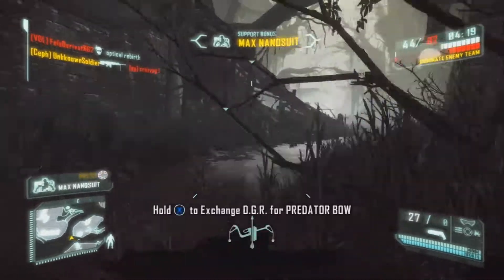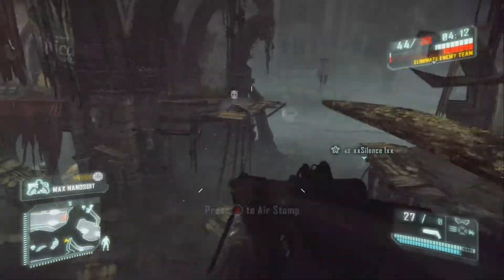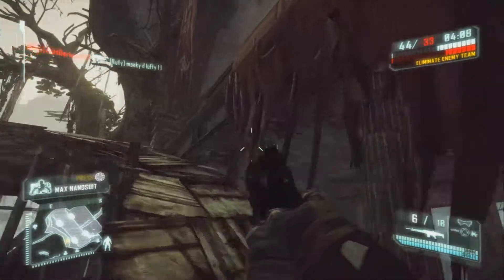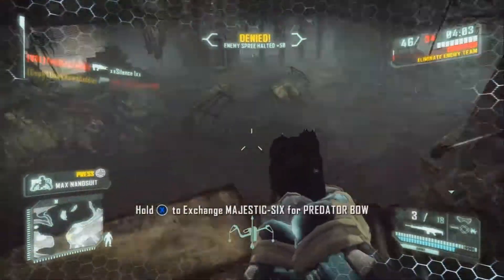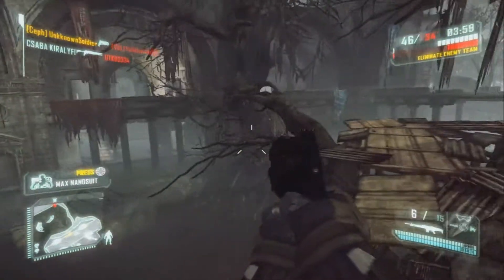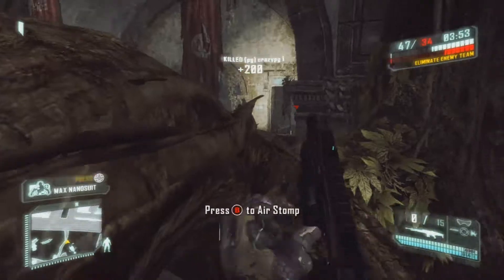I just picked up my nano suit so now I can go in hard on these kids and start picking up a lot of kills. I'm not even sure why I'm shooting at that guy because there's no way I'm gonna kill him. I pick up a kill with my Majestic Six. Depending on the map and depending on who I'm playing against, I could probably do better.